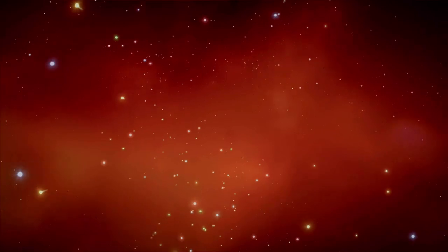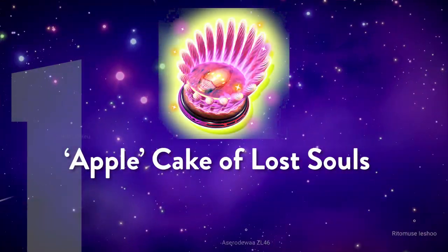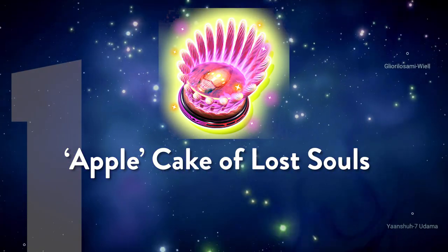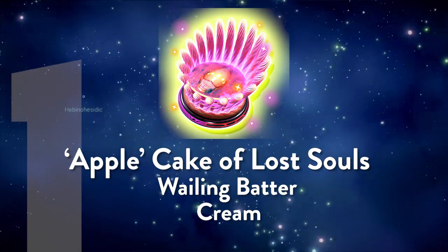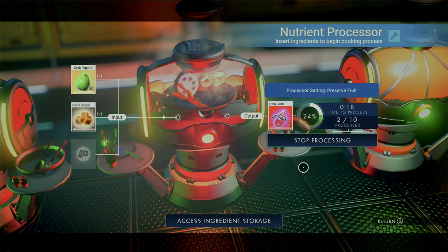And now for our number one — you know it, you love it — it's time to make the Apple Cake of Lost Souls. For this, we'll start with whaling batter, add some cream, and finish it off with some wriggling jam. Wriggling jam is made by taking a harvested crab apple and adding some sugar.